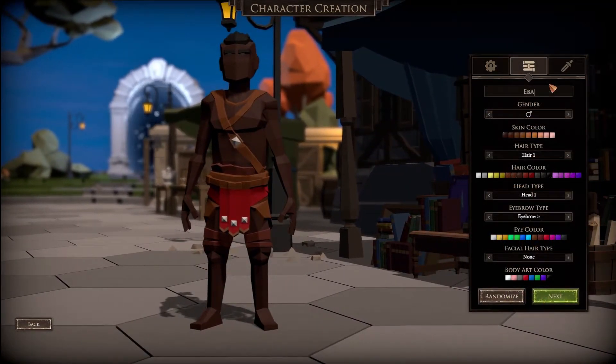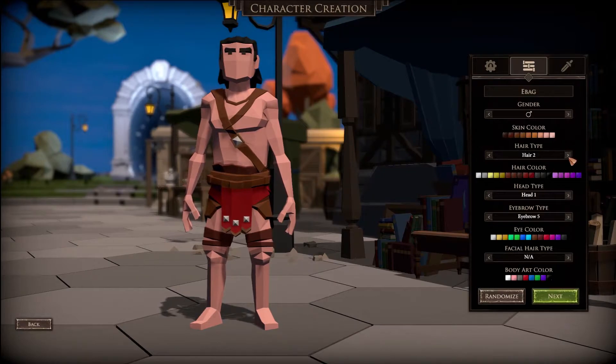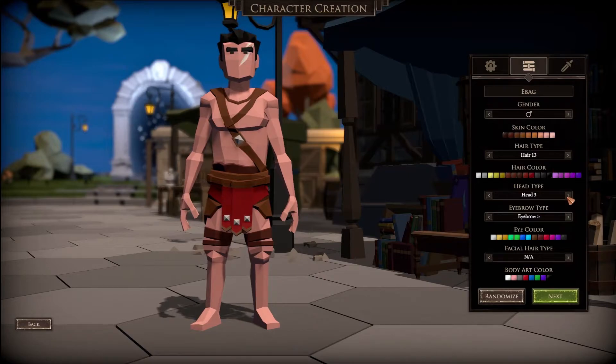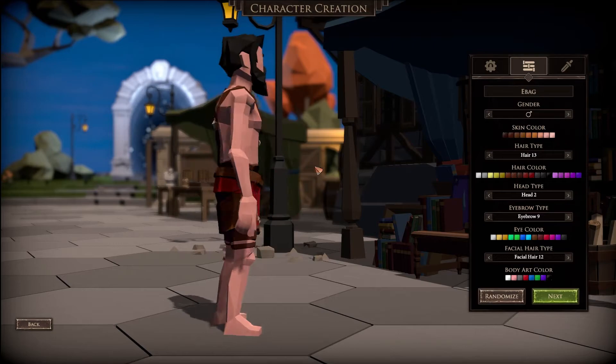Let's customize the character appearance - name will be EBag. Let's go with that hairstyle, that head type. I like those eyebrows with the double slash scar over the nose. Hair color we'll do brown, eye color a nice ice blue, and let's get the beard going - that's looking good.